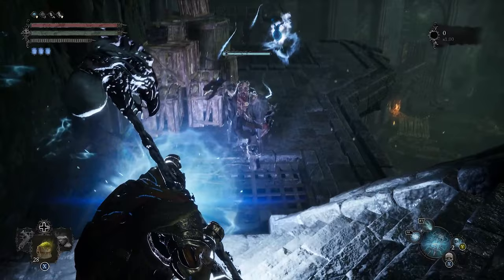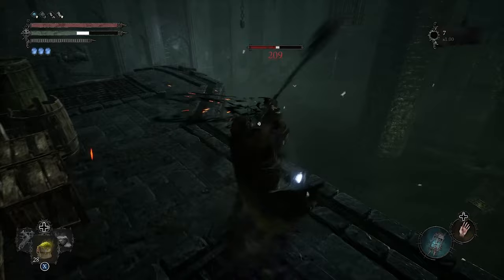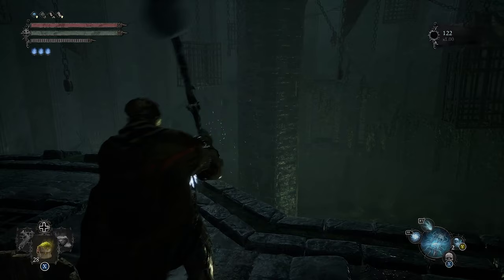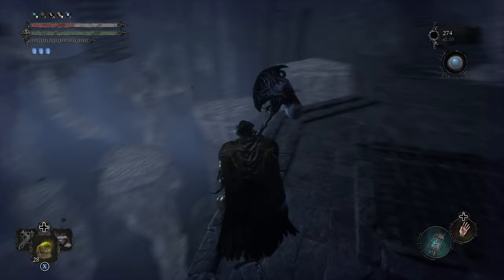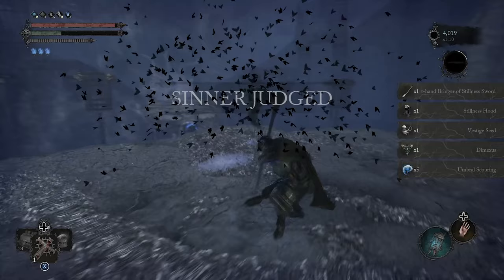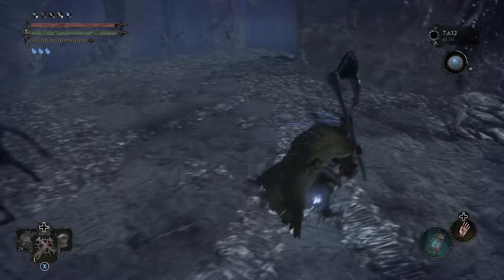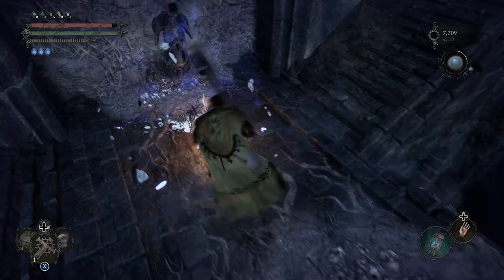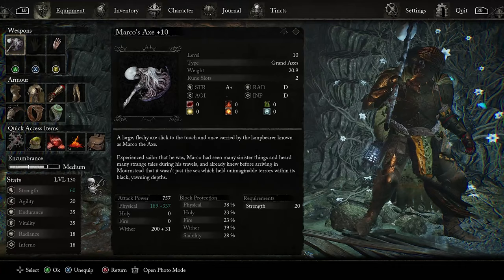Once you come to this section, take this guy out because he's going to give you trouble. You can see how the hammer hits even without being leveled up. What you need to do here is go into the Umbral world. There are actually three of them you have to defeat — I call them the 'Scream'-type enemies because they look like the movie. Once you defeat all three, go through the bridge, siphon this belly, and it's going to drop the axe.